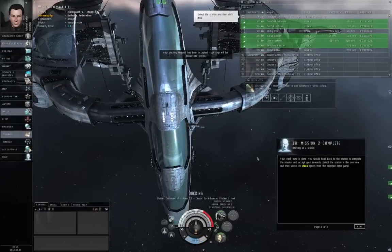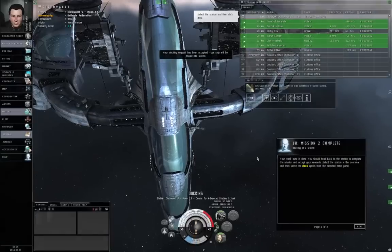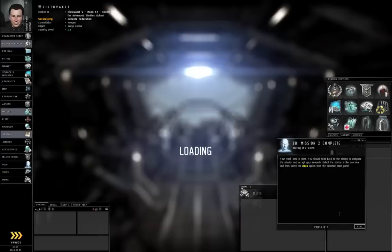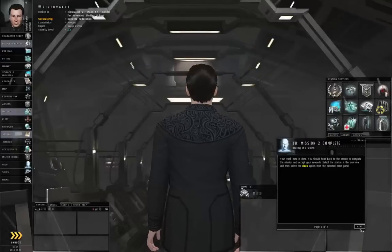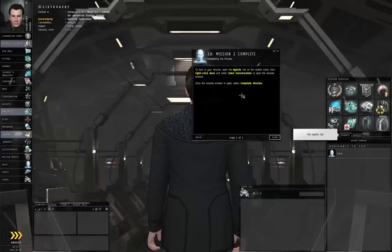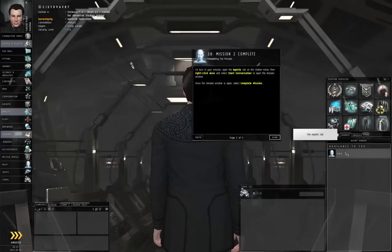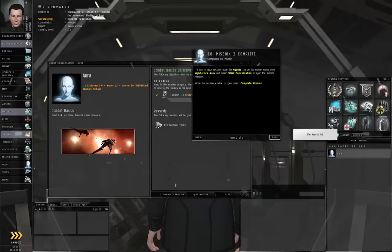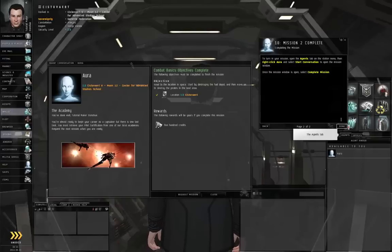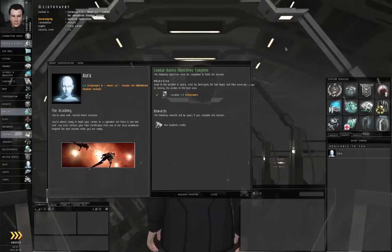Docking permission requested. Docking request accepted. Contact me through the agents menu to complete the mission. We're already at the agents tab, so right-click Aura, start conversation, and click the button. Let's click Done to get that out of the way. That is it for this episode. In the next episode we will continue on with the next step in the tutorial series. Thank you for watching.